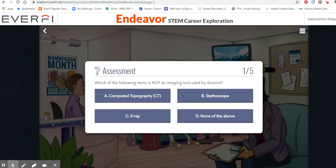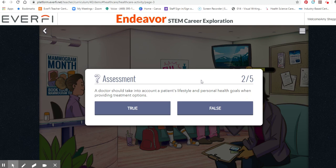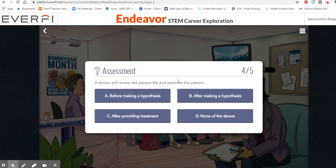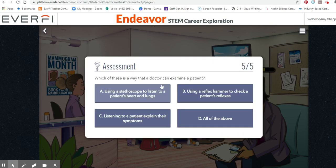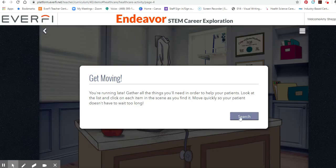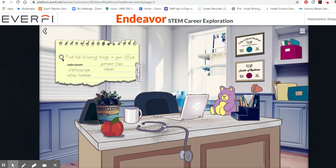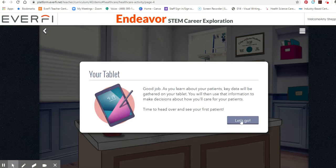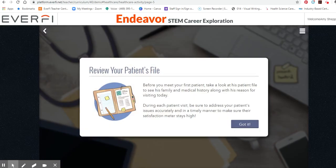This is your first assessment — the patient intake pre-assessment. You'll need to read the questions and answer them as part of the patient file for you, the doctor, to review. The nurse is getting ready to call back your first patient. Before you meet them, let's see how much you know about the process a doctor goes through in order to diagnose a patient. You're running late — gather all the things you'll need to help your patients. As you learn about your patients, key data will be gathered on your tab. Before you meet your first patient, take a look at his patient file.